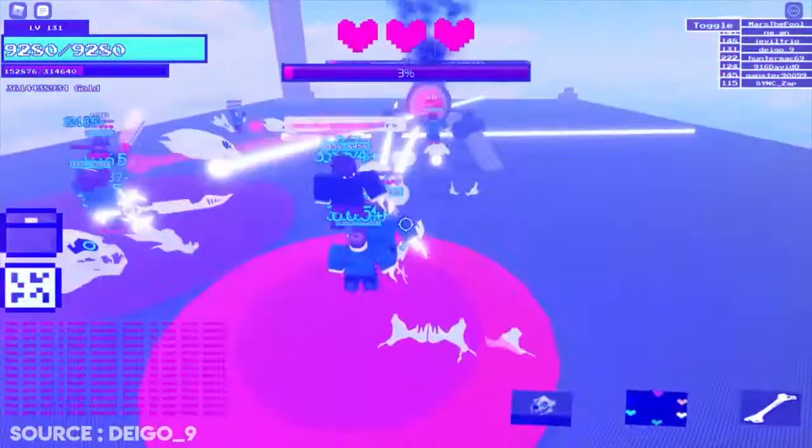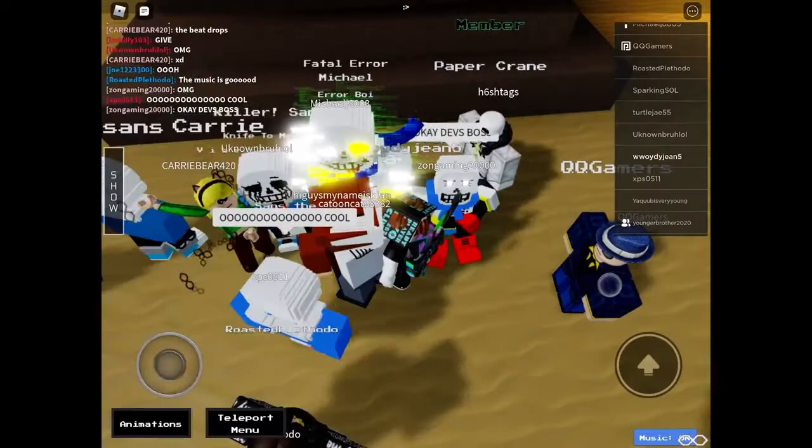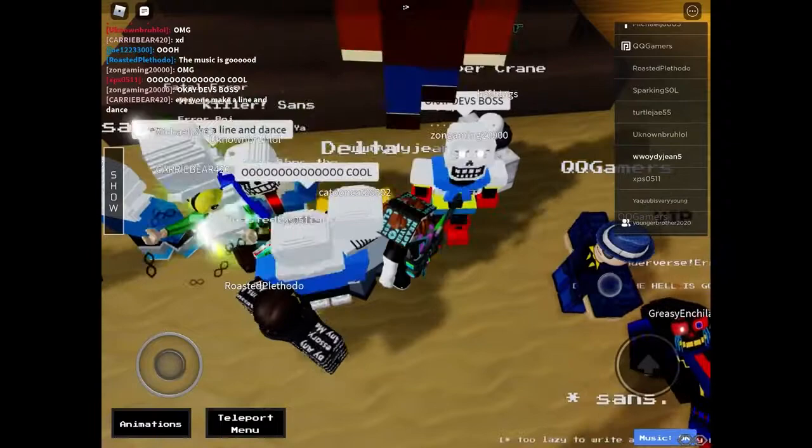Starting with the steps you need to take to get the reward items from the Ready Player 2 Event. By completing this event, you'll get the Armor of Riptide Pants, the Armor of Riptide Shirt, and the Golden Boat Badge. These items make a full package costume and it looks super cool when you put it on your character.